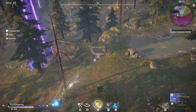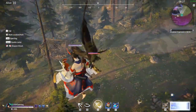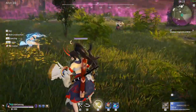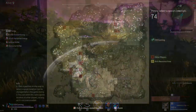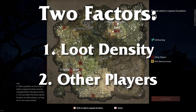This next one might seem a little counterintuitive, but once you see the reasoning behind it, you'll understand why it's better in the long run. Picking better drops is such an important thing to learn for battle royales in general, and especially for Naraka. When I'm looking for where to drop, I'm really focusing on two main factors: loot density and other players.